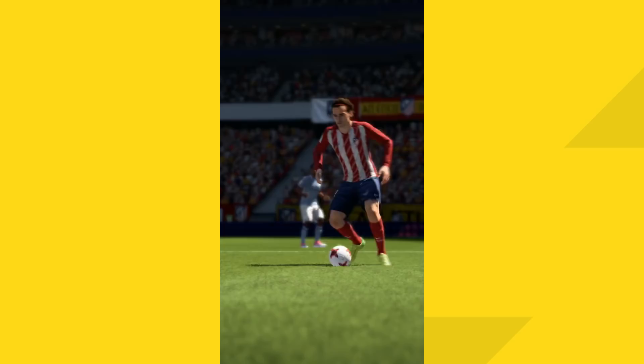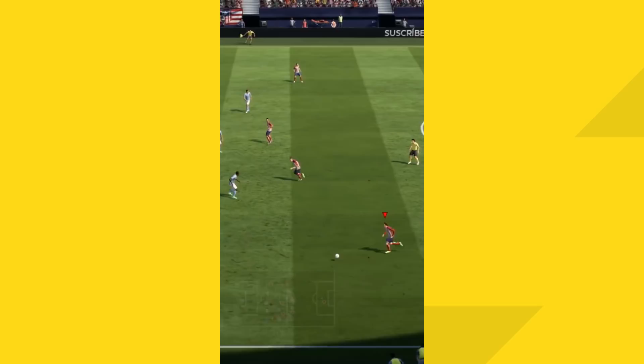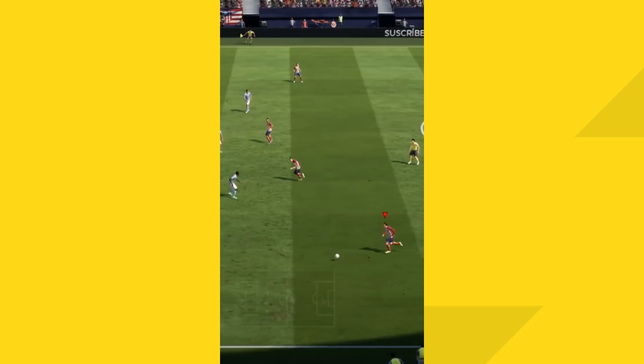As you can see from this example, Griezmann flicks the ball, puts the defender, and outruns him with ease. It's an amazing move which can be very effective in certain situations when you wanna avoid sliding and standing tackles.